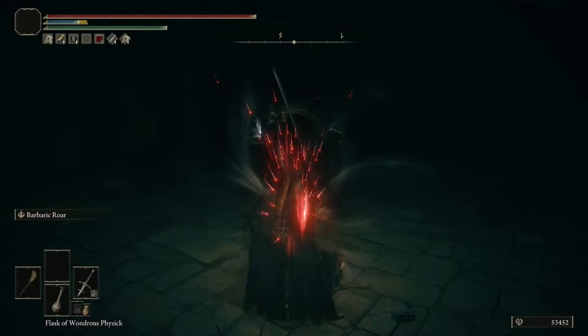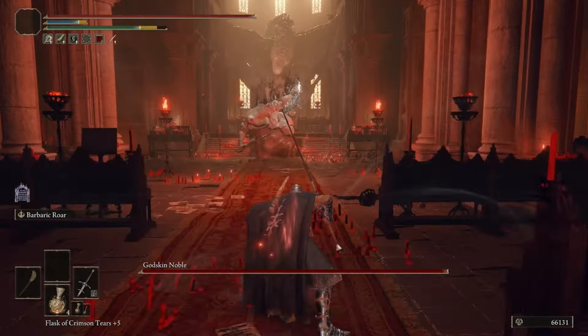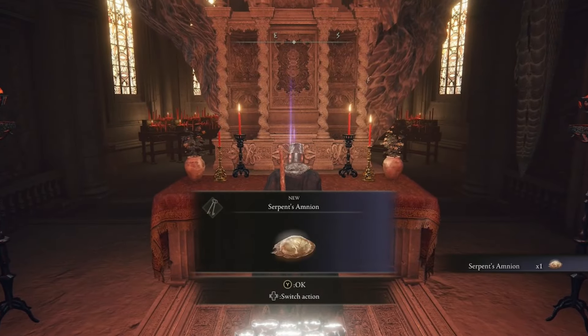At this point, head through Volcano Manor naturally and fight the Godskin Apostle at the very, very end. After you defeat him, grab the item you need — the Serpent's Amnion — which is going to be used for Zorayas's questline.